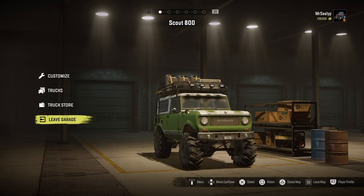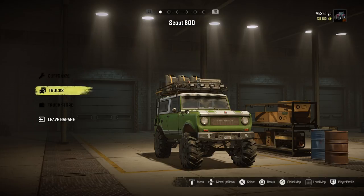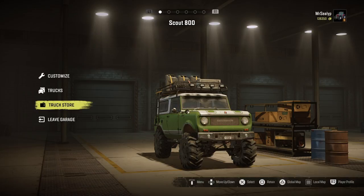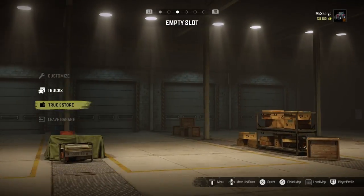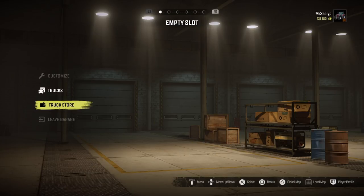Down at the bottom we've got a few options: global map, local map. The one that says retain is the one we need. This menu has the customise your vehicle option, the truck store for buying vehicles, and leave garage which takes you back out into the world. The trucks tab may not have anything on it yet — that's because you haven't got anything retained yet. This vehicle here in this slot — I can go across my slots with L1 or R1 and put multiple vehicles in here. What I want to do is retain it, so by pressing square down at the bottom, that vehicle is now retained.